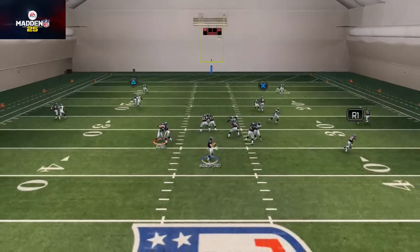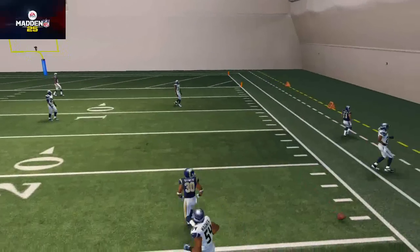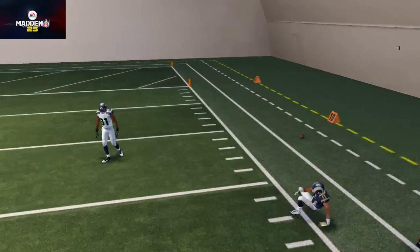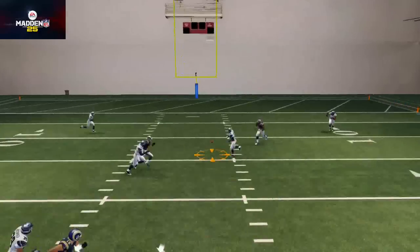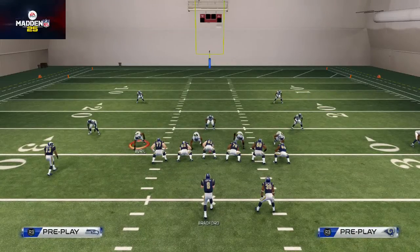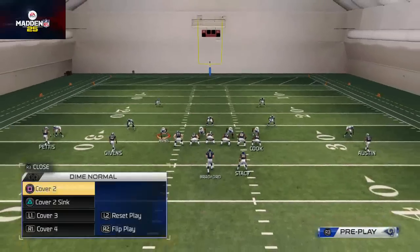You also have the out route as a final read against two-man under. The basic curl-flat read to the right side is set up to beat cover 3 and cover 1. You can beat that with the out route, and obviously the swing route to the back. This isn't something you're going to rely on just to beat two-man under — it's a base play. If you want to make the in routes even better, put Pettis on a drag with a pass lead up and that will beat man coverage.